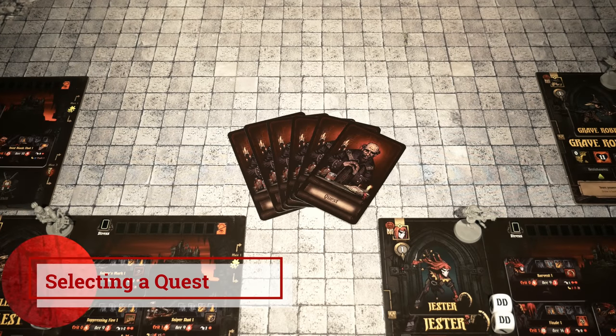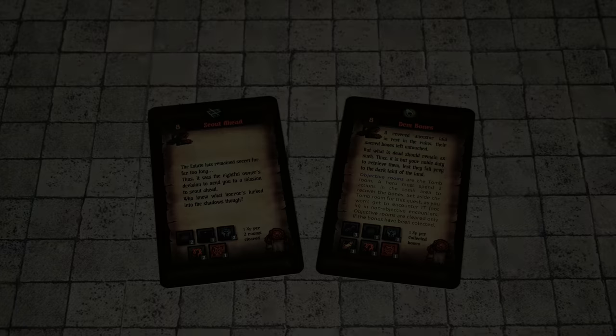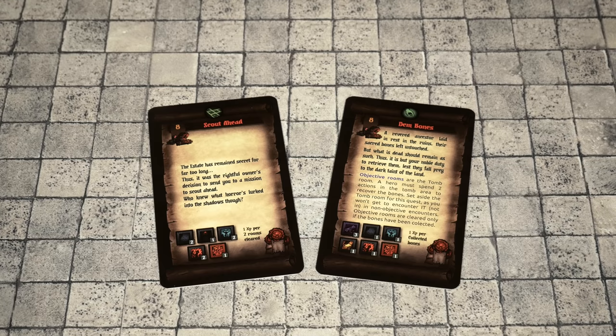The next major step of setup is about picking the quest. At this point you'll have a quest deck. In the prototype here I have six cards to choose from. I'll randomly select two of them, flip them over, and then choose one of the two. After shuffling up the quest deck and drawing two cards, I have Scout Ahead and Dem Bones. It's important to read both cards and determine which one you want to go after, based on the flavor text, whether it's objective-based or gameplay mechanics-based, and possibly the rooms you're going to encounter at the bottom. I'm going to choose Scout Ahead — I think this is a really great entry-level beginning quest to go after.